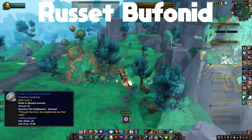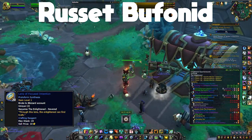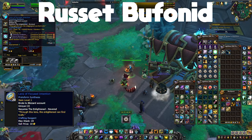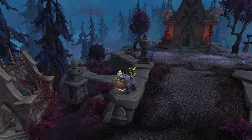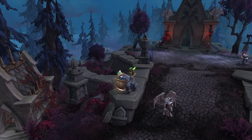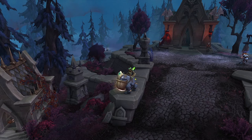The rare item for this mount is the Lens of Focused Intention, purchased from Velo, the Enlightened quartermaster, for 300 gold while Revered with the Enlightened. Since you'll already be Exalted for the paragon box, this is essentially a free item. That covers the three frog mounts from Protoform Synthesis. The Patient Buffonid is technically craftable via Protoform Synthesis but comes for free from a quest line — you just do six daily quests and eventually get it for free.